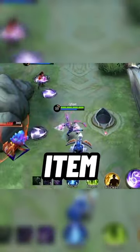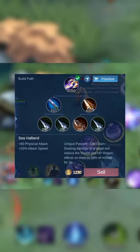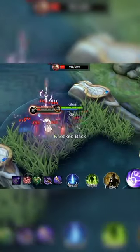We have a new Tank Killer item, and it is the new Sea Halberd. They added a new effect to this item, aside from the anti-heal passive. It now also grants 12% increased damage against enemy heroes with higher extra health.